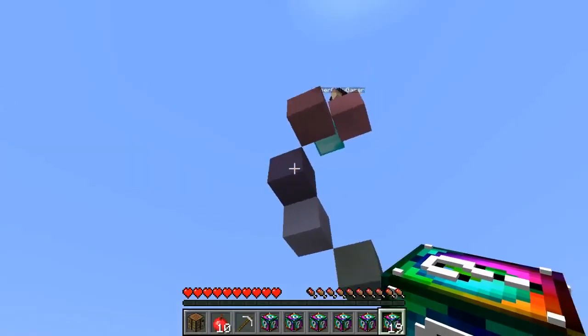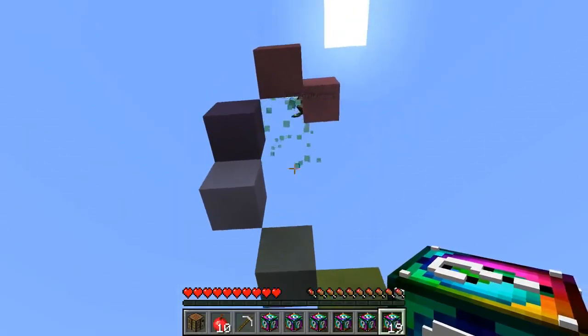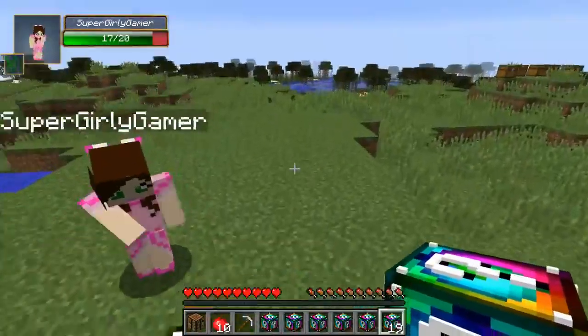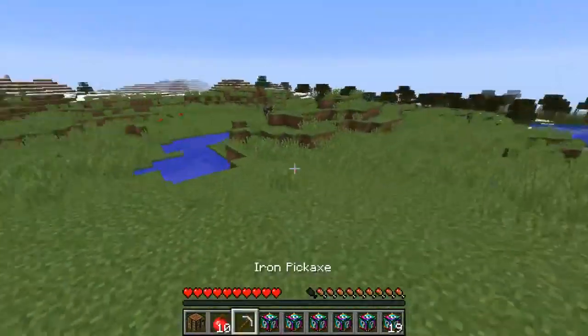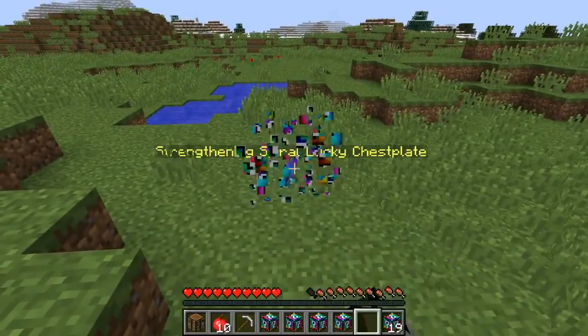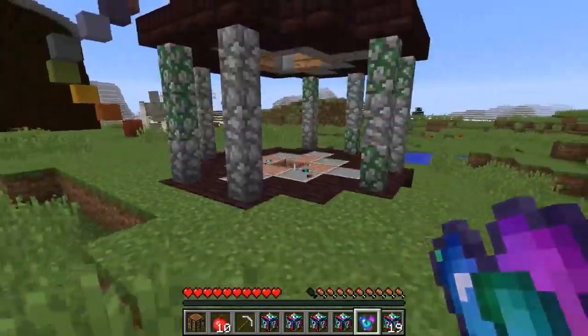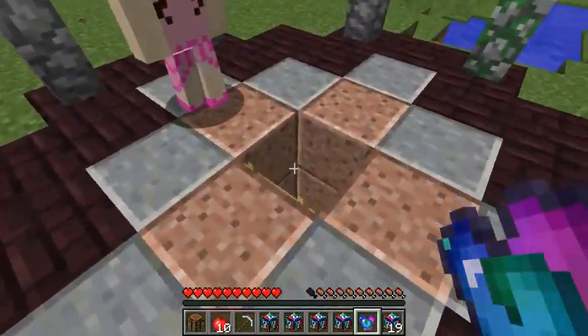Pat gets diamonds and stuff but has to put them down and mine them. They grab some items and toss them back and forth. Pat tries to catch something in his mouth. They spot Tom the Defender — 'What's up Tom?'